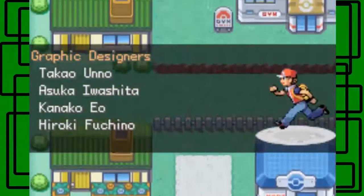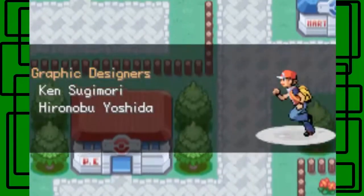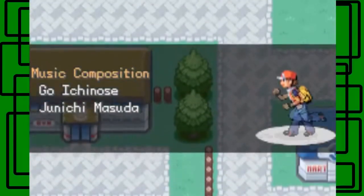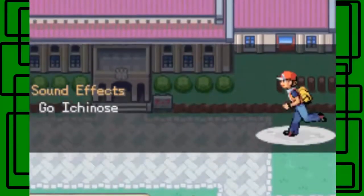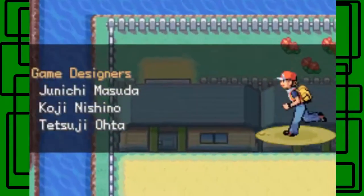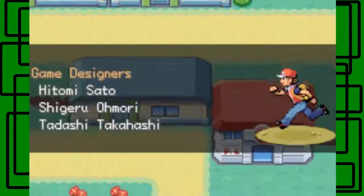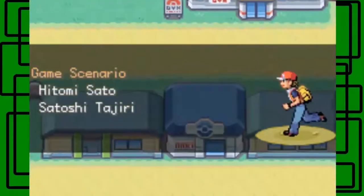The trainer player sprite is just like a spotlight on it. Here's Pewter City — we never went to the museum to get the Old Amber for Aerodactyl. There's the Cerulean City shot — we did the nugget bridge glitch at Nugget Bridge near the beginning of this project.